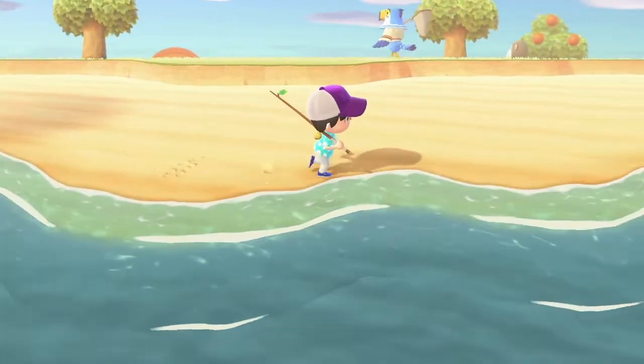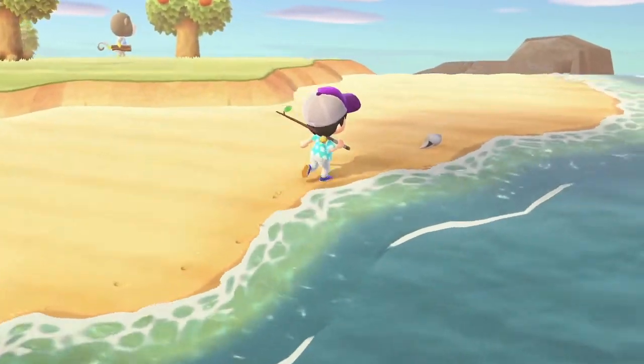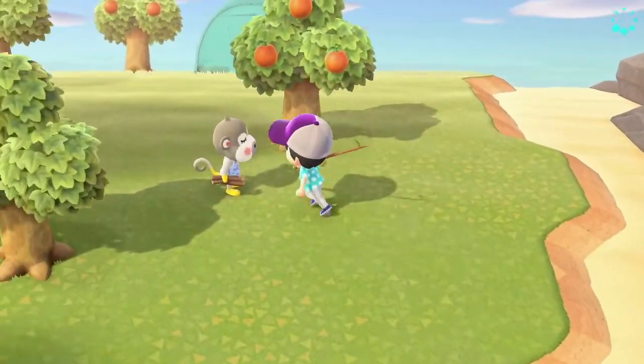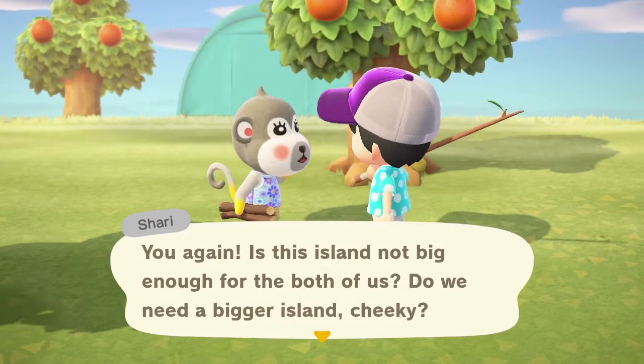Dang it, there goes the one achievement. That's for catching 10 in a row, I think. Why do you have a piece of a tree branch? You again? Is this island not big enough for both of us? Do we need a bigger island, Cheeky?